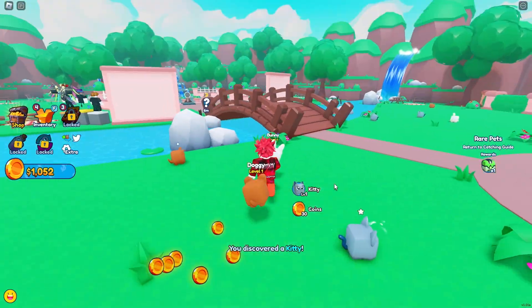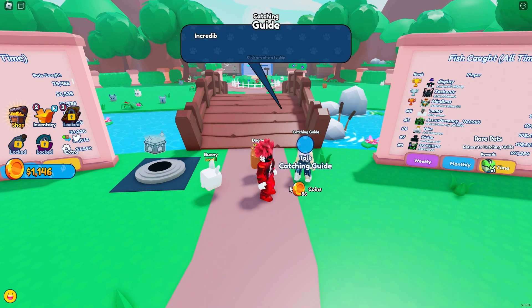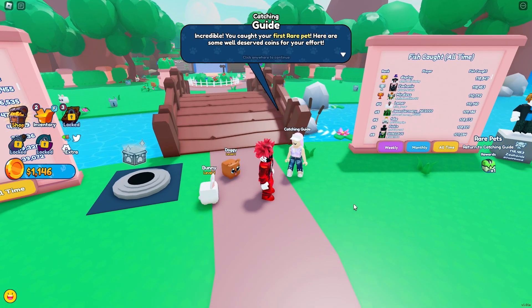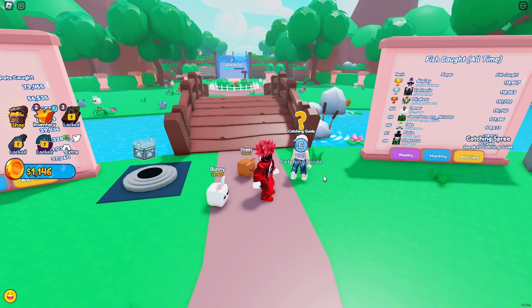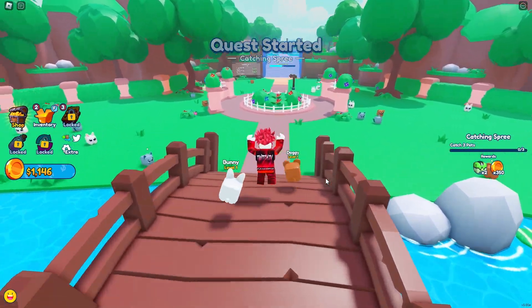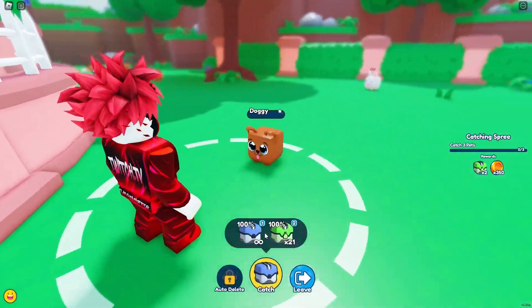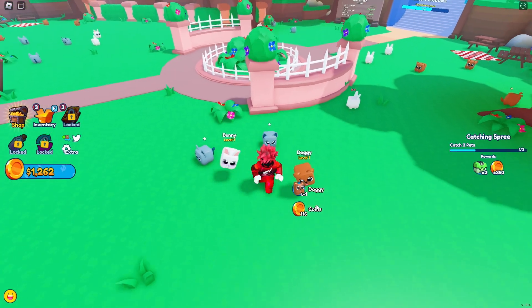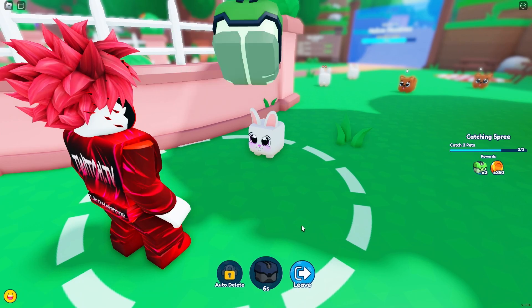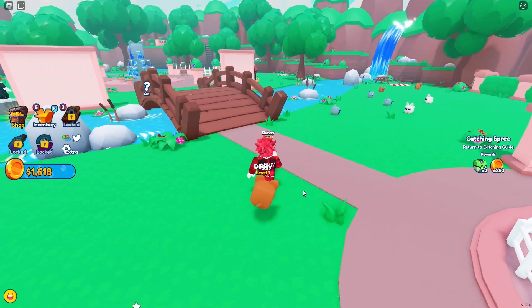We can only equip two pets right now since we have no game passes — we're completely noobs. The guide says I caught my first rare pet and gives some well-deserved coins. The next challenge is to catch three more pets. Let's catch another dog because my dog's getting lonely, then a rabbit, and we'll just throw balls at whatever pet walks by. There we go — we caught the three pets.